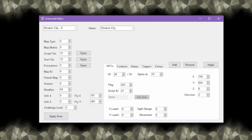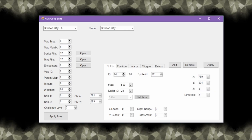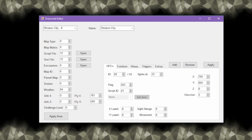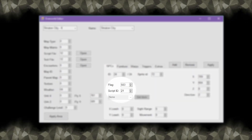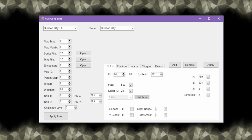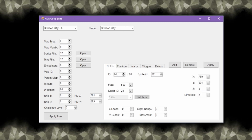Before we start looking at the script files themselves, I want to talk about all the different ways scripts can get run. The most basic way is with an NPC — whenever you talk to an NPC, it'll run the script sequence listed here, which is the method I showed off in the last part. In addition to that, there's also furniture objects, which are like invisible NPCs that run a script when you click on them.